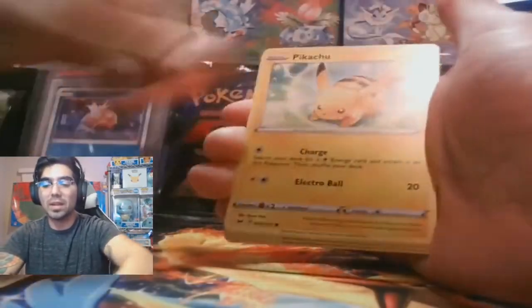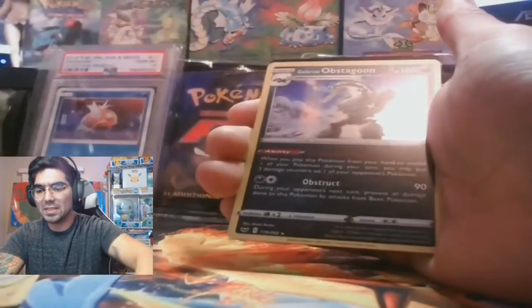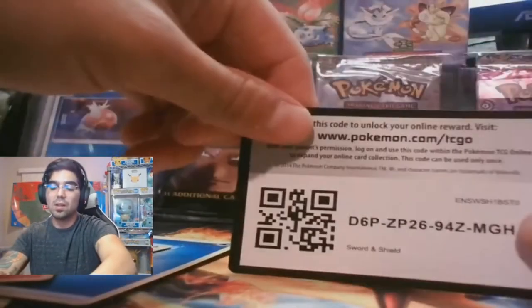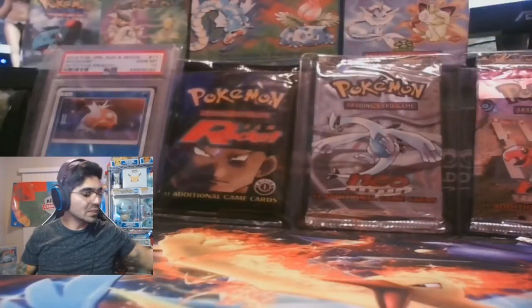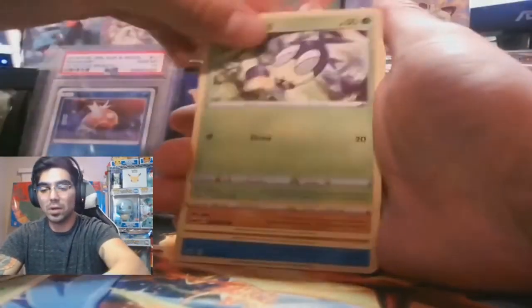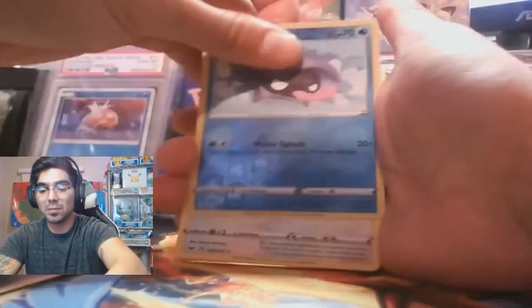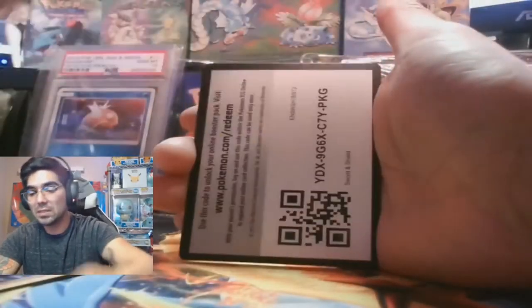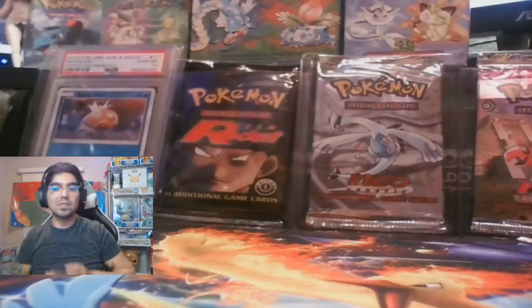Hoothoot, Scorbunny, Pikachu, Sinistea, Wooloo, Morgrem, Obstagoon Galarian — very good card. The deck's fun to play; I don't know how well it'll turn out in this next format. There's usually a power creep with every new set. I personally think ADP is going to do really well, and I really liked Dragapult — but I'm not too sure Dragapult can hold up because Dark is going to be so good. I might have to run Jirachi GX's just to keep up with the weakness; otherwise it's a pretty one-sided fist fight.